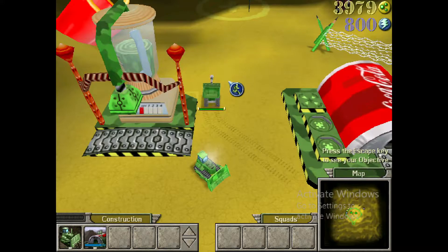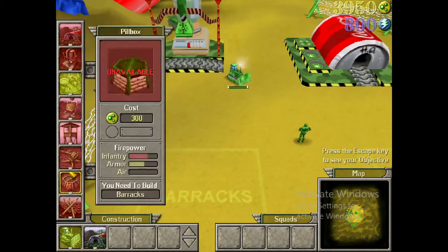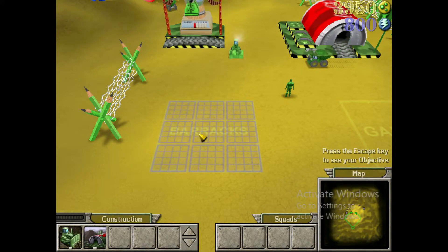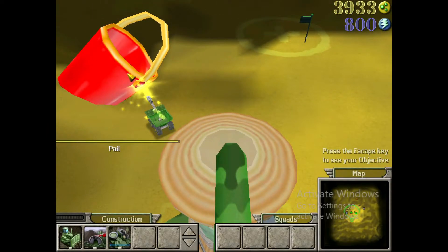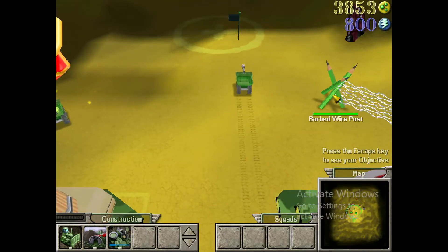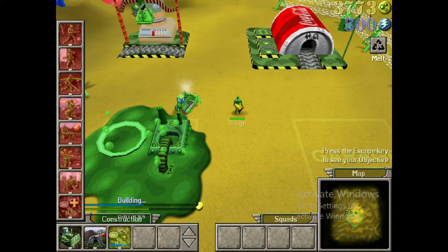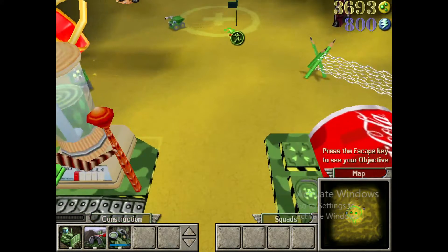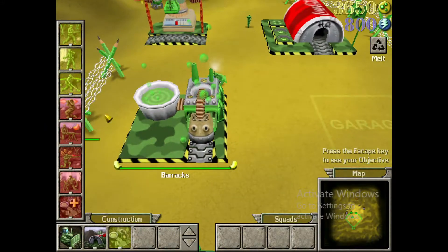Now that you've got resources coming in, try using the bulldozer to build a barracks. The barracks is where all your infantry units are made. You can order and queue units in it, just like the headquarters. When you highlight one of the units in its build menu, you'll see the unit's cost, effectiveness against different armor types, and required building level. Take some time to order a few units.